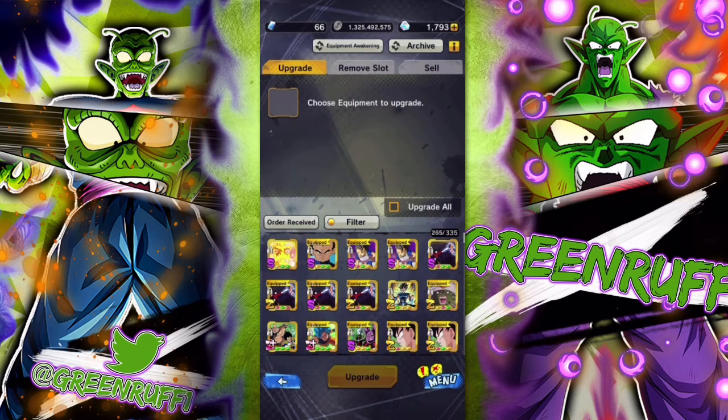I want to show you guys how to get the best chance of getting S, Z, or Z+ equipment. Now before I start, some equipment are a lot harder to get a higher chance of Z, Z+, or S than others, so take that into account. I kind of know this from being an OG player and being familiar with the game.